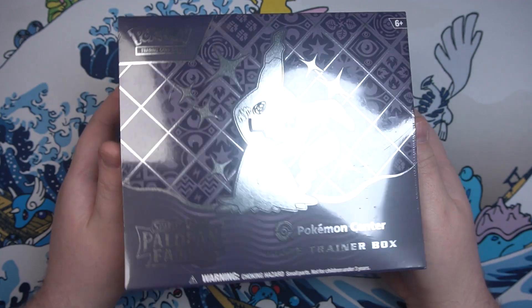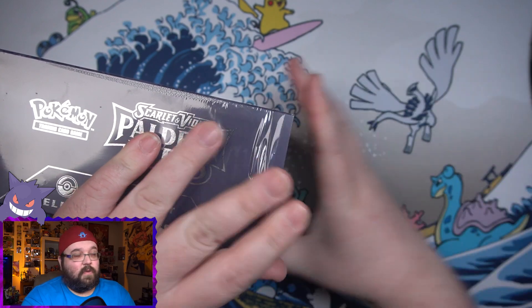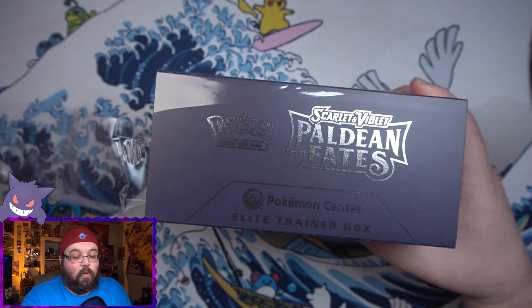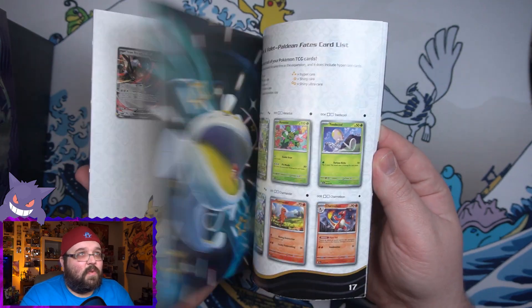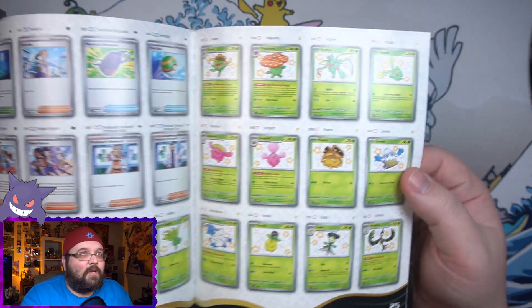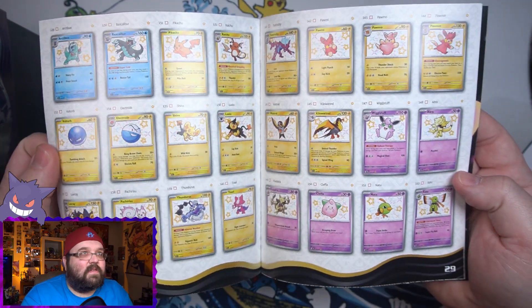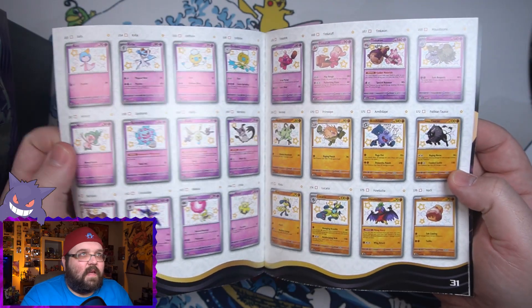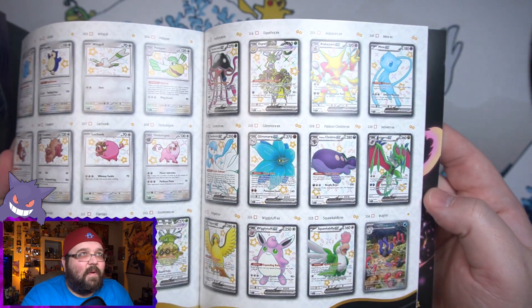Just absolutely too shiny to pick anything up on camera. We have already opened up one of these so we're not going to go through the whole ETB showing off the contents. We're just going to get straight into the packs. If you want to see all the other jazz, click the little i-card up here and check out the first video. I did not realize how many baby shinies are in this set - it is just page after page of these things.